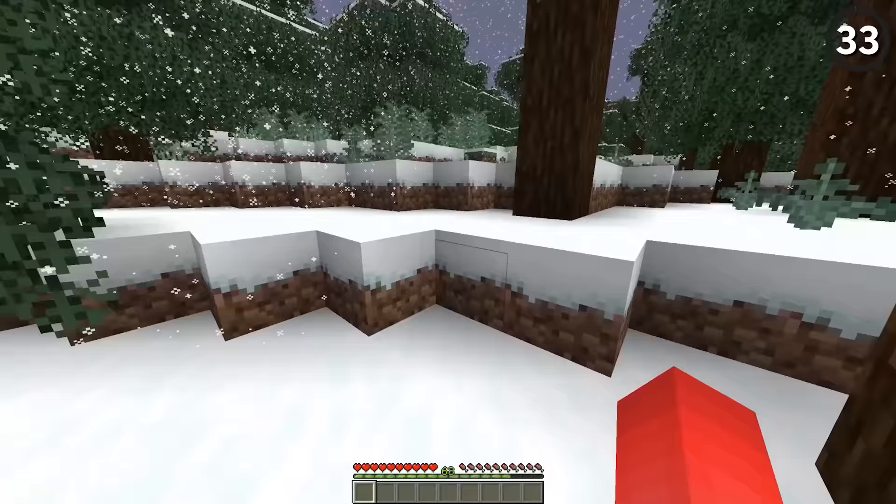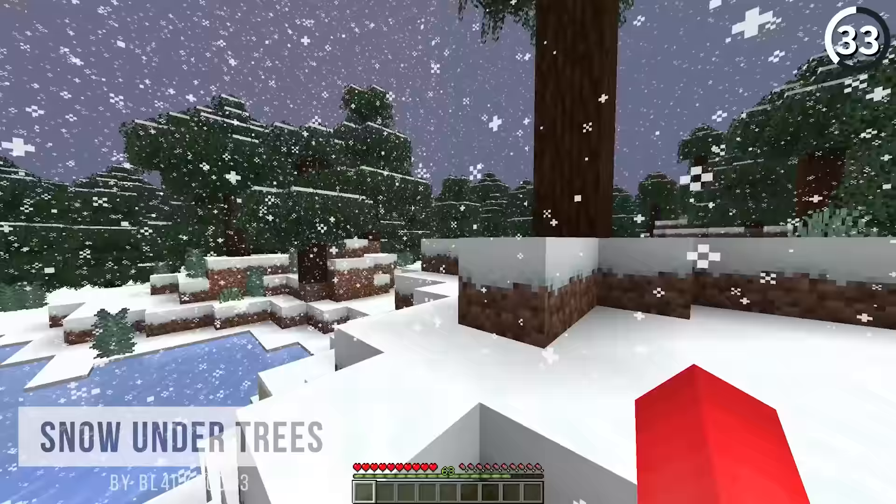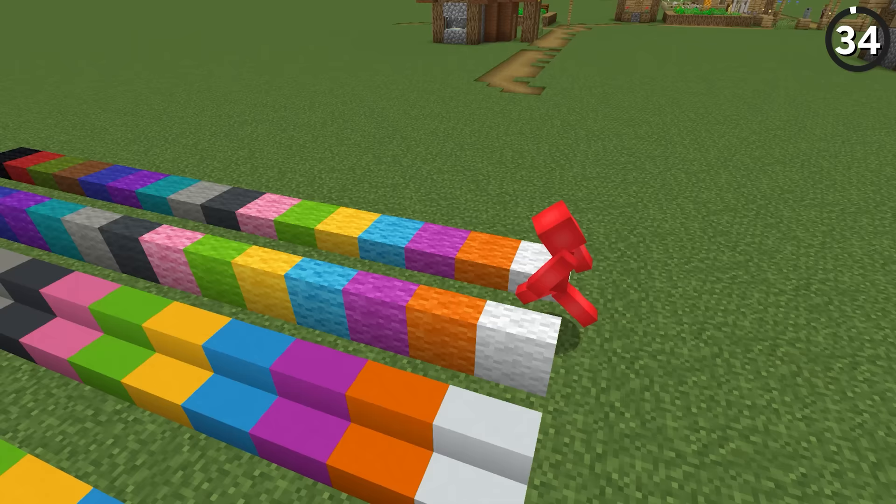What if snowy biomes looked like this instead of this? With this simple change, snow can pass through the leaves and make sure that no spot of the biome is uncovered — letting that winter wonderland feel a lot more wonderful.